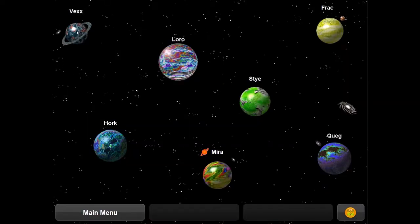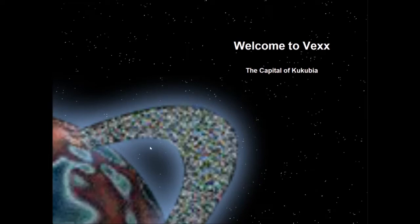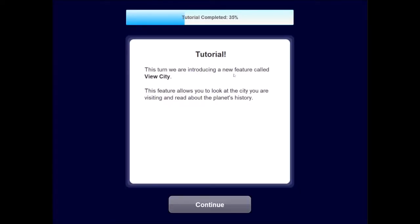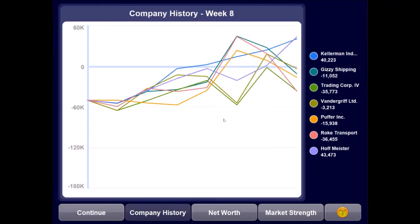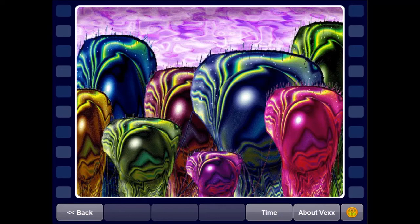Vex is a little far away, but we have a pretty fast ship — one of the fastest. Welcome to Vex, the capital of Kukubia. This turn introduces the View City feature, which allows you to look at the city you're visiting and read about the planet's history. The lore is filled out pretty well. Here's the city of the planet of Vex.